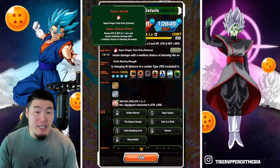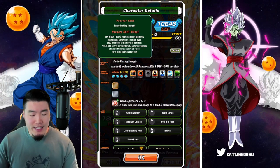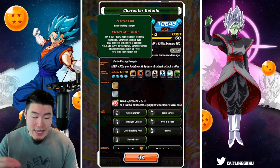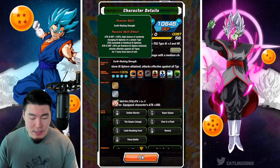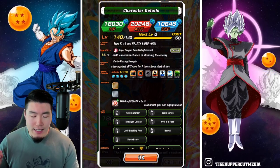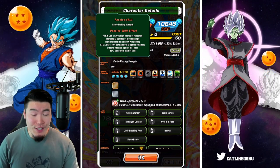His super attack has a medium chance of stunning the enemy. His passive is attack and defense +130%, high chance of randomly changing Ki spheres of a certain type — Tech excluded — to Rainbow Ki spheres, attack and defense +30% per Rainbow Ki sphere obtained, and attacks effective against all types for 7 turns from start of turn.